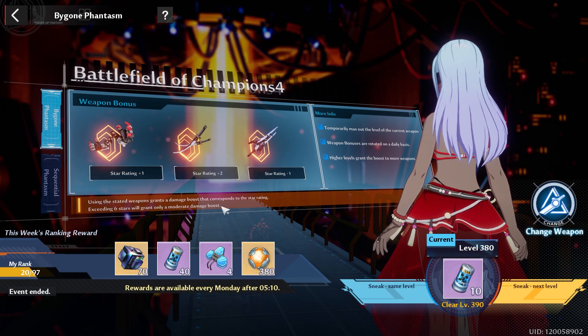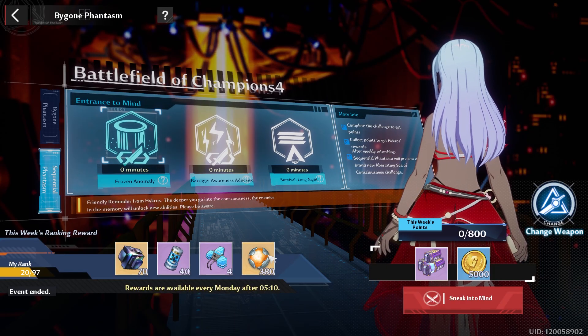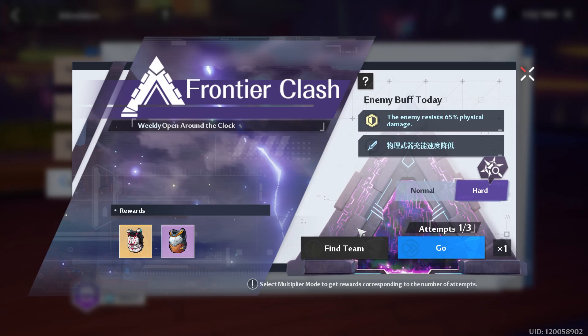For bygone phantasm, take a look at the weapon bonus — if you have a good weapon bonus you might want to do the sneak to next level, and if you're CS-geared enough you can jump up 11 levels as long as you can beat that floor. The biggest thing that will determine your rank is sequential phantasm; if you get a good score there you'll most likely get the top rewards for the week.